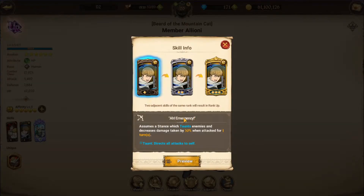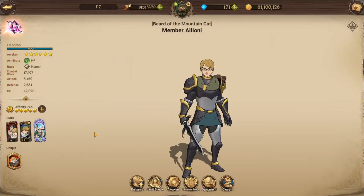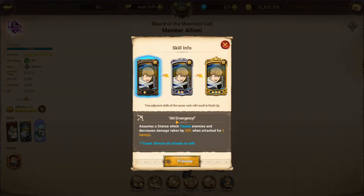His second skill, Emergency — it's just a taunt, and he reduces damage taken by 30% for one turn, 45% for one turn, and 75% for two turns. It's actually nice because at the beginning of a battle, he will taunt all enemies so they can only hit Elioni.